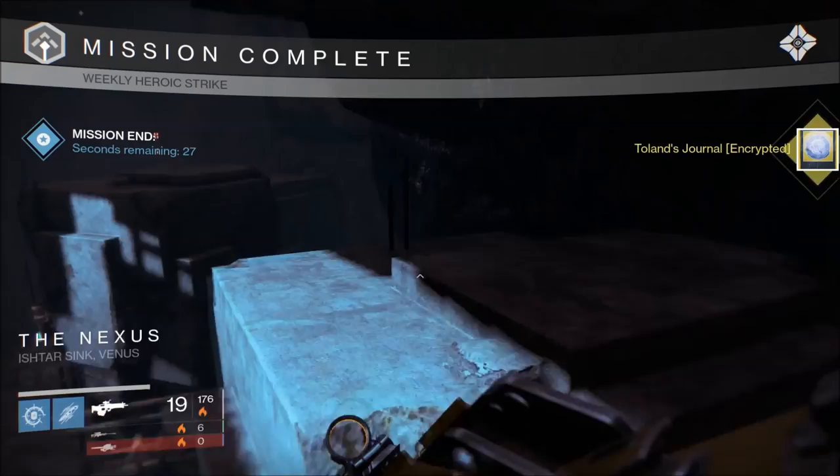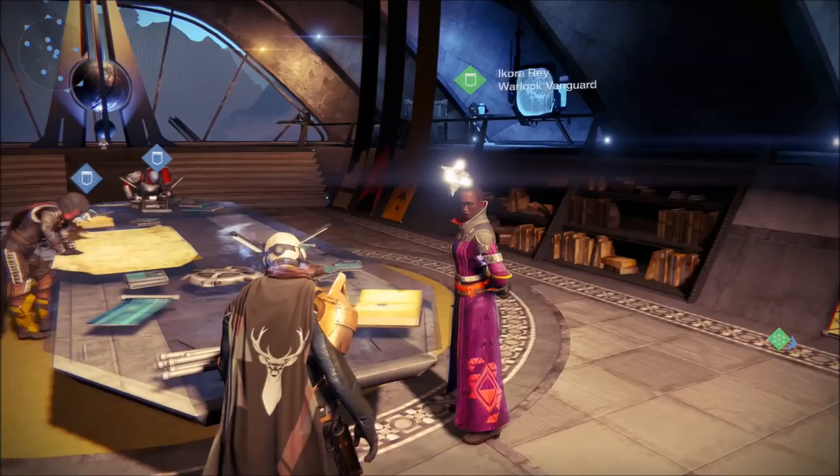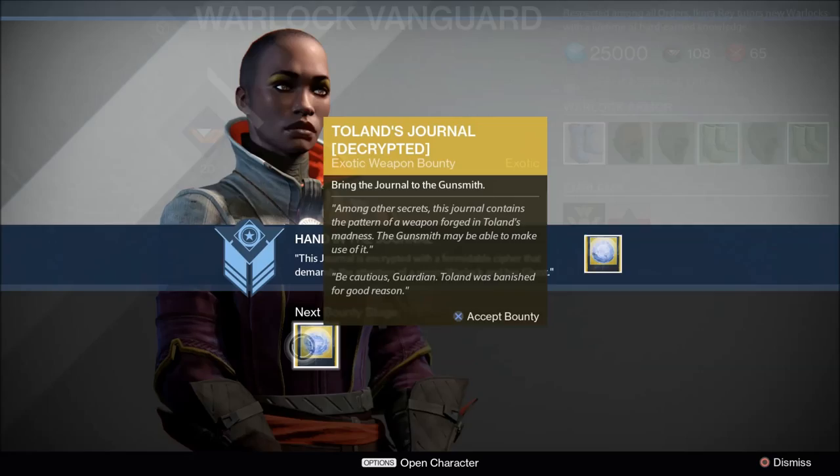I took my time with it and ran the rock strikes since I needed hadronic essences from the engrams I decrypted, and I got an exotic as well from doing those. After completing the strikes, you will go back to the tower and speak to Ikora Rey again.